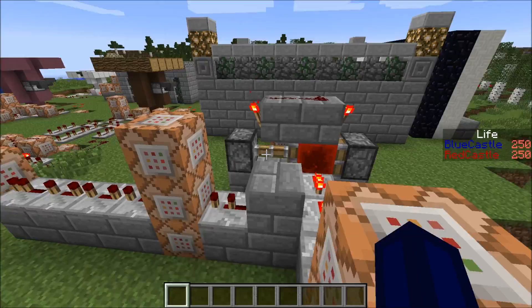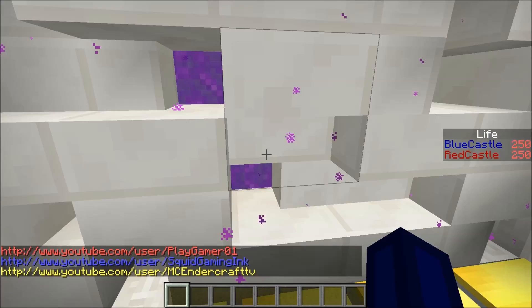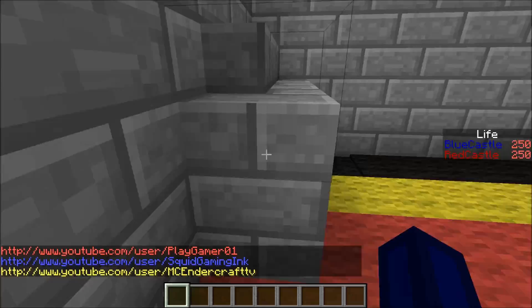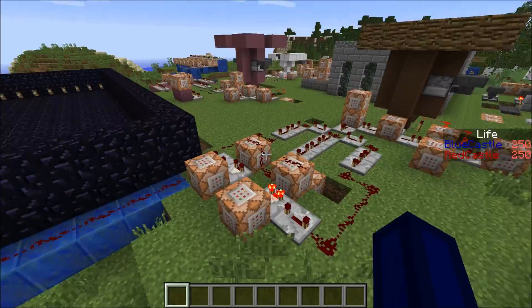So let me show you what it's all about. Over here we've got the main lobby system, and we've got obviously the credits room — we've got PlayGamer01, MCAndercraftTV, and myself. You can find our channel links right over here on these pressure plates. Over here we pretty much begin the game, and over here we choose an admin for the map, which is important — I'll get to that later. All the systems here are pretty complicated, and that's what I'm going to be making my next videos about. I'm going to explain the maps and give some map-making tips.